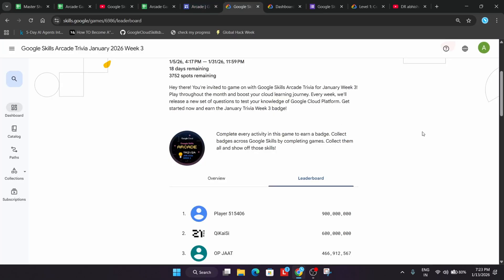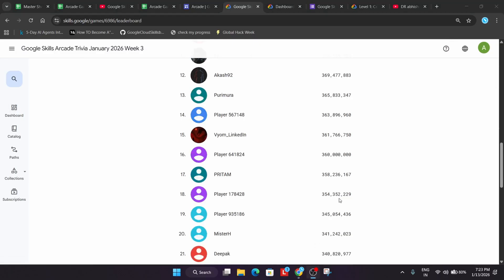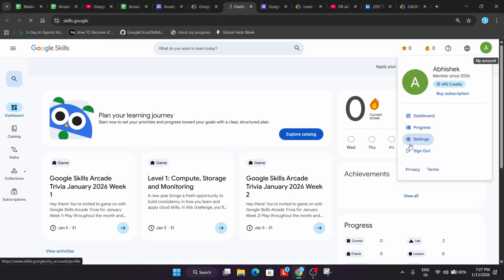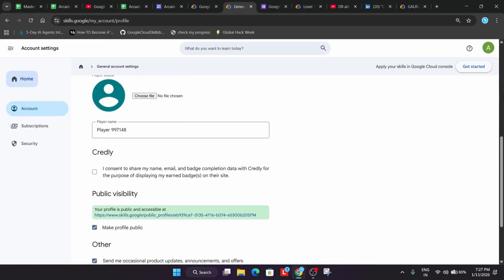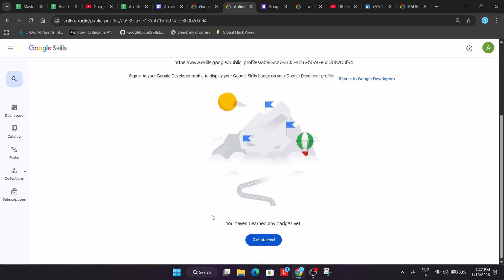Now you need to understand some important things. Let me show you how to view your profile and see how many badges you have earned. Click on your profile, then go to the Settings. The most important thing is to make sure your profile is public — otherwise your profile will be private and you won't be eligible for earning badges or getting the swags.